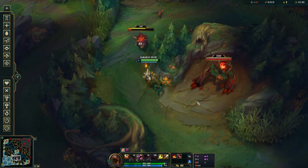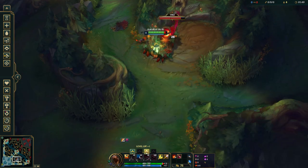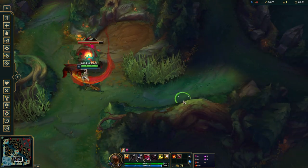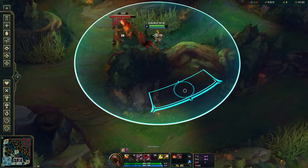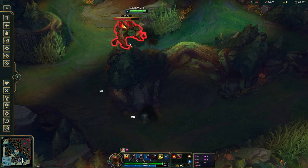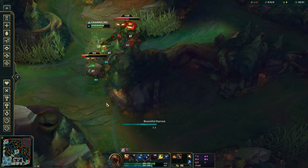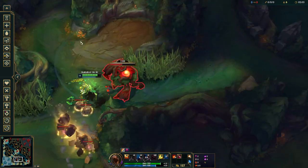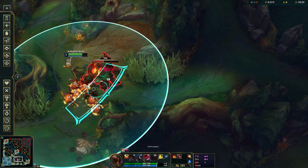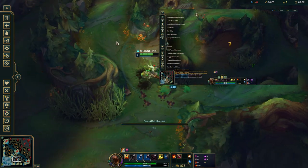But today I found out that the practice tool is very, very broken for doing clears. Now the problem isn't the first clear. You can do one clear per session without a problem. But when you jungle clear once and then reset the game by pressing Ctrl+Shift+P, you'll notice that after 1 minute and 30 seconds, the monsters are not spawning anywhere.